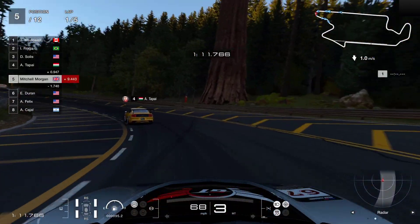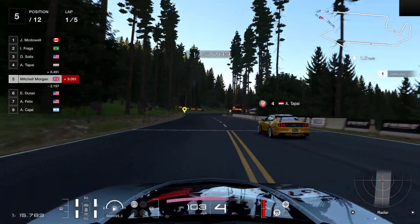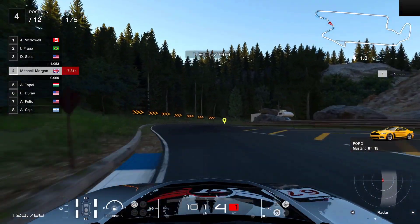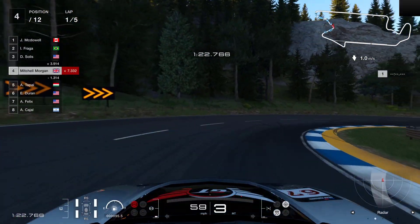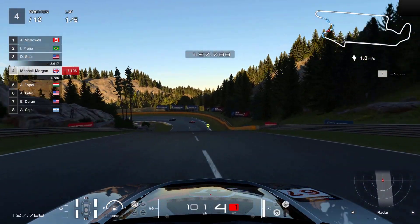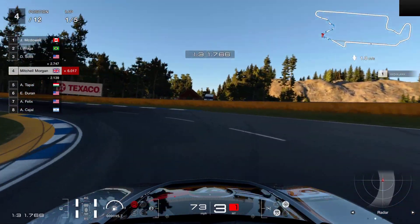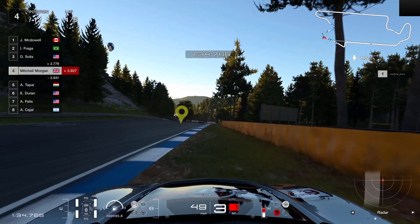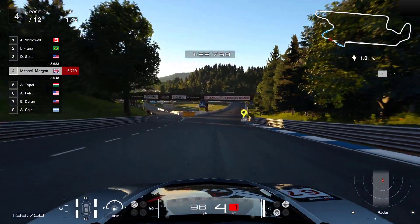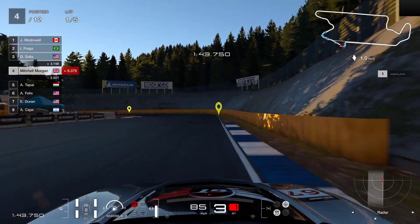So braking just before the kerb stones there, down into third. Let's just get onto the back of this Mustang. There's an opportunity opening up to overtake through here. That's going to compromise us a little bit on our line so just staying off the accelerator to get the car threaded through there. Third gear on this one as well — don't apply the accelerator too quickly otherwise you're going to be in that wall. I still went a little bit too deep. A little lack of concentration there.